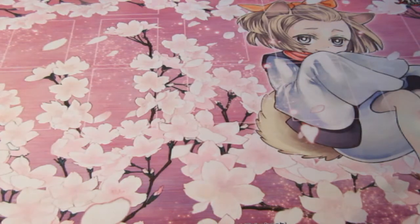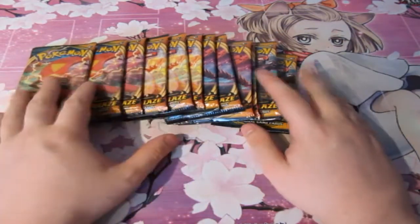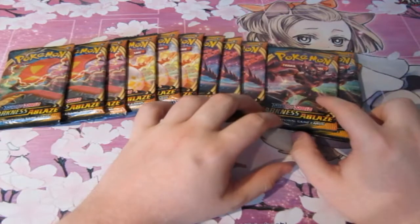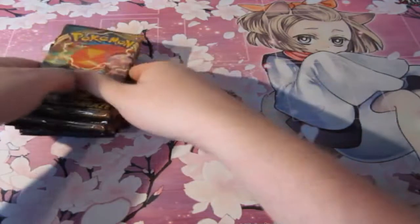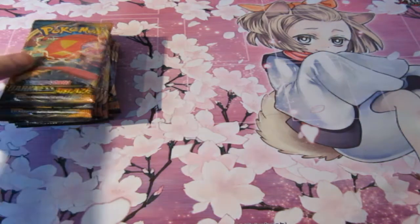Anyhow, today — last episode we did two blisters of Darkness Ablaze, and while I'm opening up a huge load of them again. We're opening up three of each artwork. We have the Sizzlipede, we've got Charizard, we've got the evil Legendary, and we've got the Ozzy Osbourne-looking guy — that's Grimmsnarl VMAX, but I call him Ozzy Osbourne because he's definitely Ozzy Osbourne — the Prince of Darkness. Let's hope we can pull that Charizard. It's still a hunt for Charizard, but I'd love to get other V cards to get my V collection up to scratch. Let's get this underway!